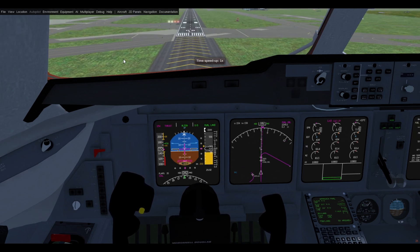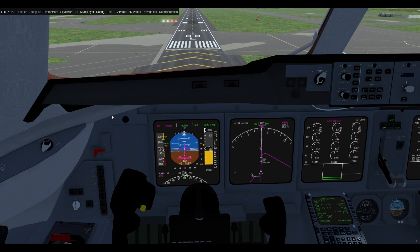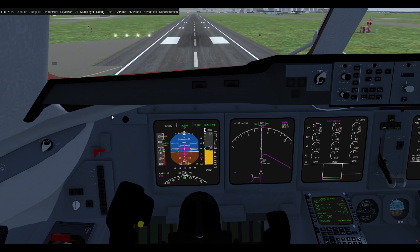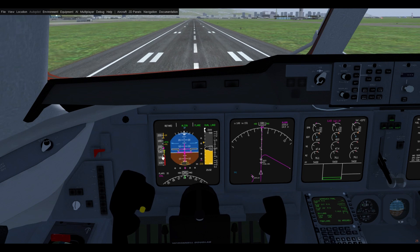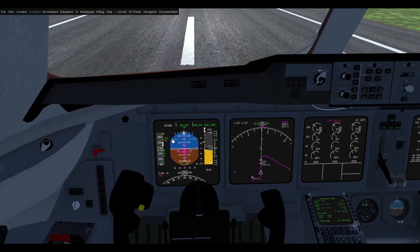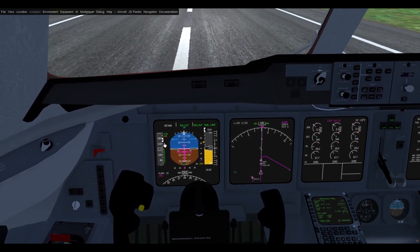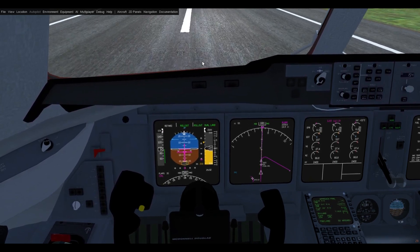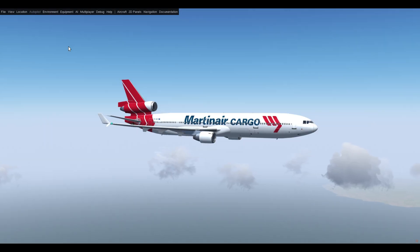When performing a landing, FMS speed remains engaged until the nose gear touches down. You can see that retard is displayed but we still have our magenta bug, but once the nose gear touches down we get a blinking retard and our white select bug is now shown and our speed selection has returned, indicating that FMS speed is no longer active. As always this is an ongoing development — there may be things I've made mistakes on or need to fix — but I wanted to give you all a taste of what's coming with FMS speed. I hope you enjoyed this video.